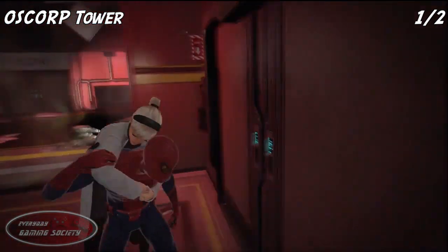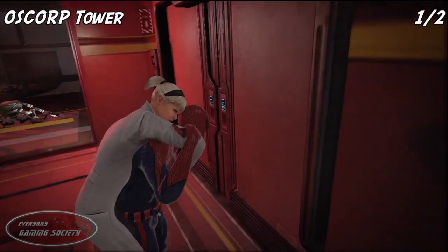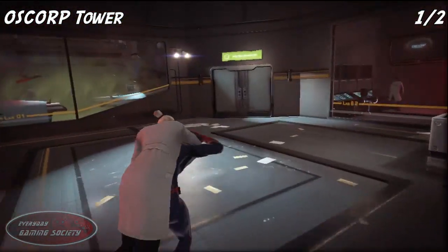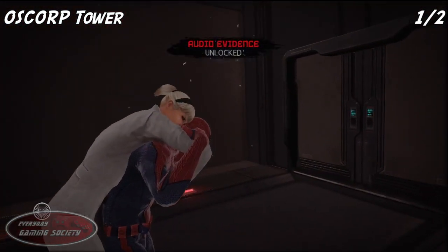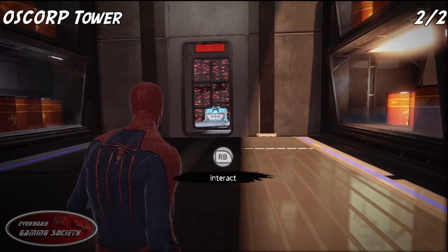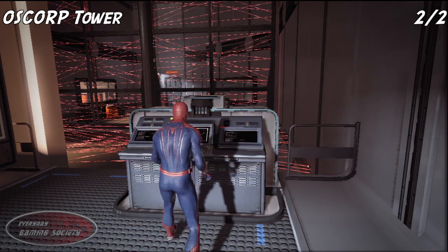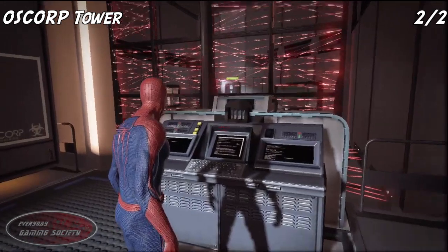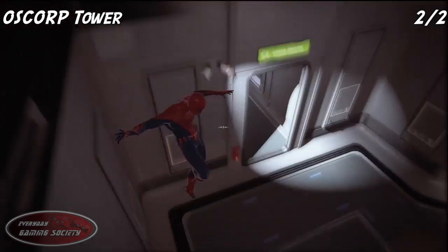Starting off at the very beginning, while you have Gwen on your back, wait for this cinematic scene with a bunch of robots over in the glass to your left. As soon as the door opens, go all the way over to your left through another door and you'll find the collectible right there — the audio evidence. Soon after, you'll be going through some fans; interact with the computer, and on the other side of the red webs you'll find another collectible on a table — go ahead and grab that.